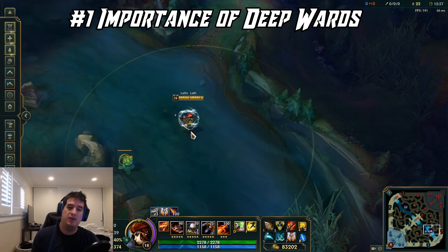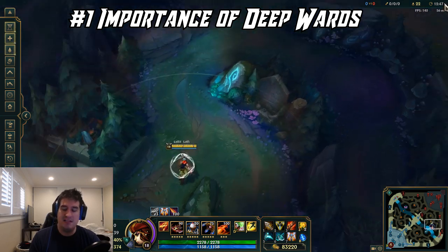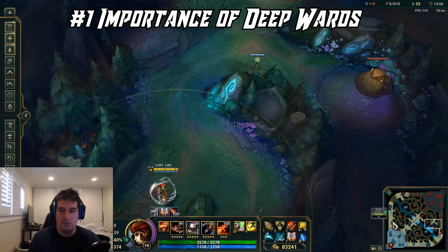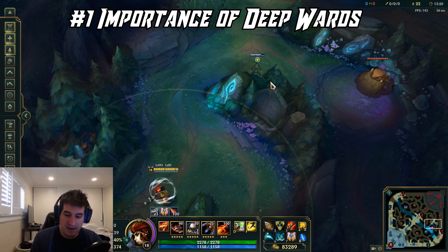Look at this like a power play like you would in sports. The first thing that is extremely important when you have lane priority is looking for deep wards, because this is going to be a huge help for you and your whole team. It's going to show where the enemy jungler is. If you are a top lane player, you will really appreciate a bot lane getting deep wards when they have lane priority, because it can signal that the jungler is in bot lane and you can look for a 1v1. These wards are so invaluable — there won't be a big number on the scoreboard, but it's going to help your team win.